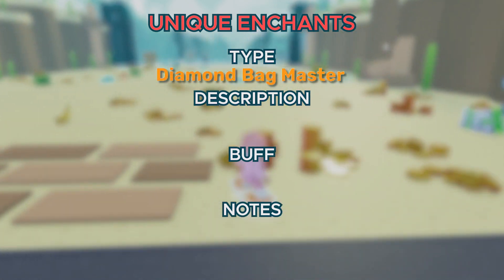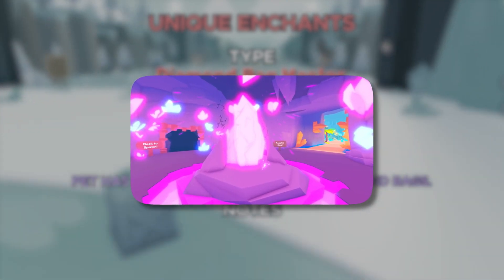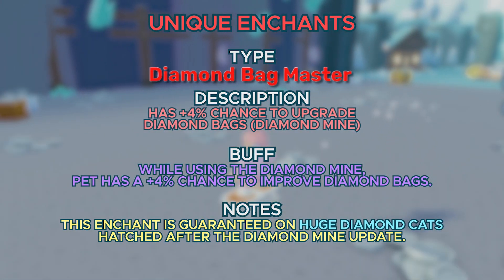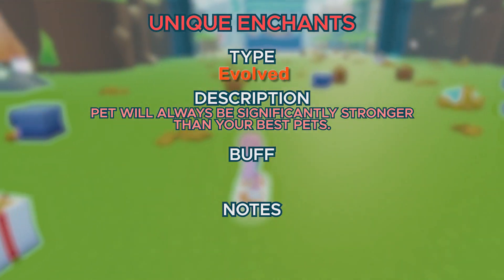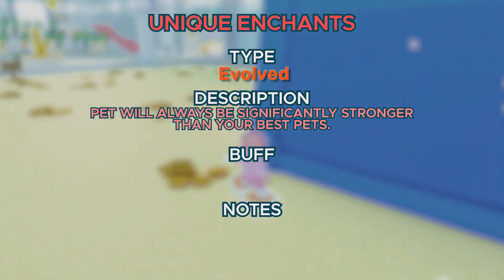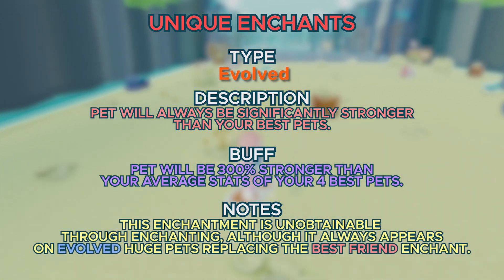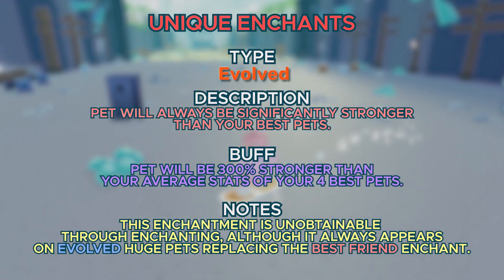Next up, we got Diamond Bag Master, which has a 4% chance to upgrade your diamond bags from the diamond mines. This enchantment is guaranteed on the Huge Diamond Cat, which you get by hatching it after the diamond mine update. Next up, we got Evolved, which lets your pet be 300% stronger than the average stats of your best 4 pets — not as good as the Titanic enchantment, but still really powerful.